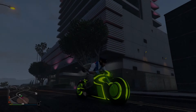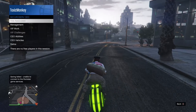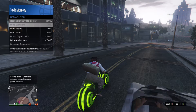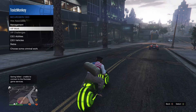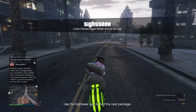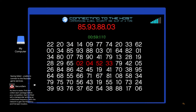What's up guys, ToxinMonkey here, and today we're going to talk about the best way to make money in GTA 5 Online. To start off, you're going to need two people to do this, and both of them need to be CEOs. Once you have that done, one person needs to start up their CEO and invite the other player into theirs. Then start up the CEO work, Sightseer.